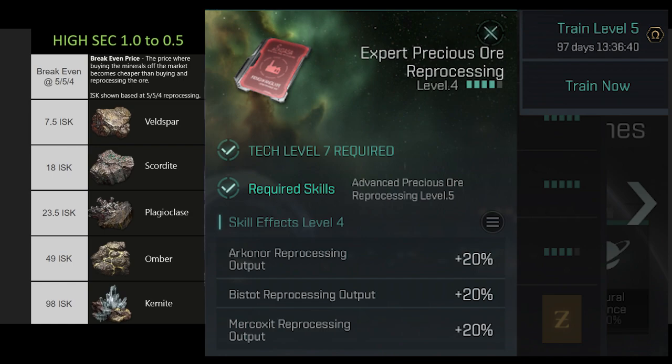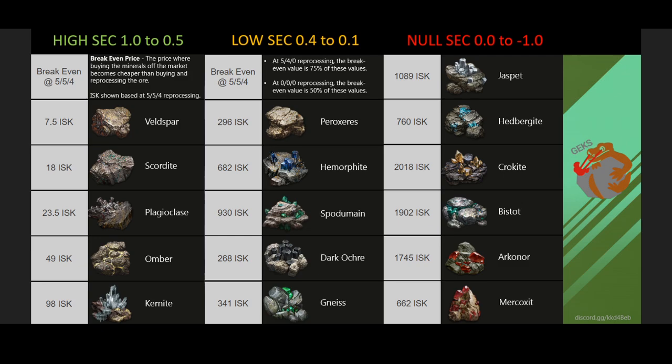Besides that, you're looking at two to four months of skill points needed for that last skill point that only gives you about a 1.5% boost, and even running a corp it's not worth it to go that extra skill point unless it's specifically on an alt for reprocessing. If you don't have that max skill point, at 5-4 skill points you're looking at 75% of these values, and if you have no reprocessing skill points all these values would be cut in half. You can use these numbers to determine if you should either be buying the ore and reprocessing it yourself or just buying the minerals off the market.